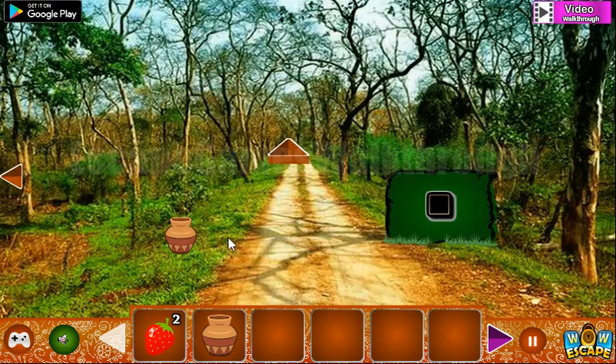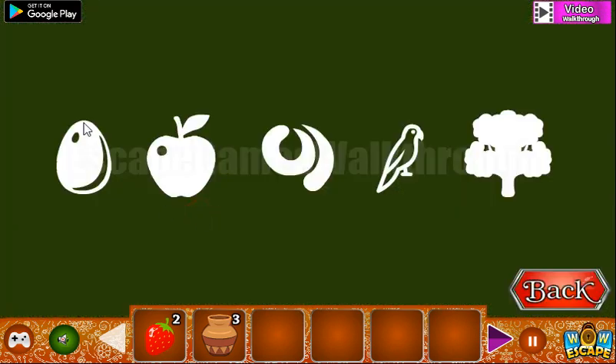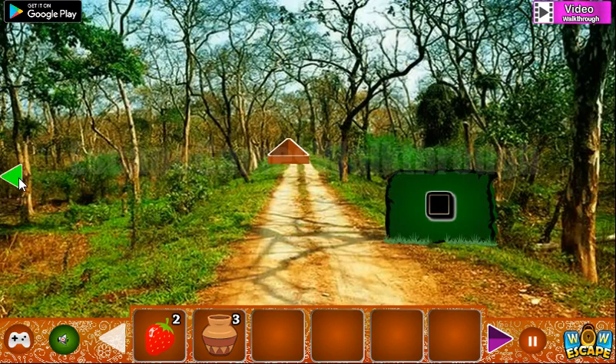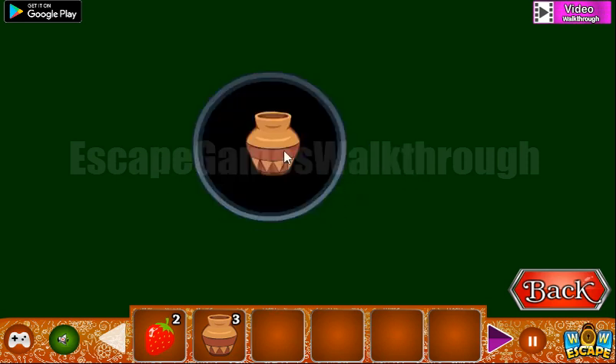We've got the second strawberry and another pot. Going here — one more pot and another hint. There's a set of objects, and if we number them from one to five: egg is in the first position, then apple, then what we'll call worm, then the bird, and then the tree.